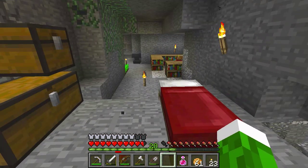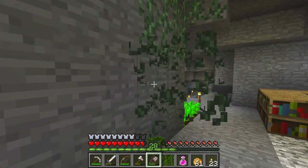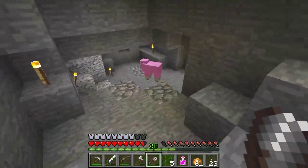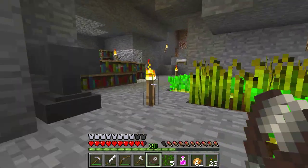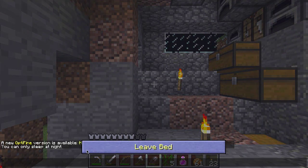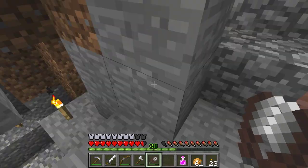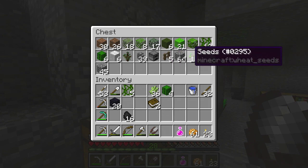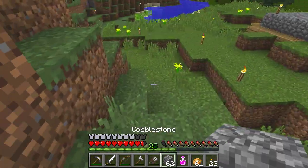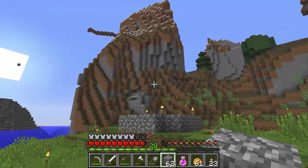I'll grab some levels and enchant whatever I can — they desperately need my fortune pickaxe. Hey Charlie, I still need to get a name tag for you. Let's sleep this night away. My entrance is open, that's not a good thing — I need some blocks to close this up. Creeper, don't come near me, I don't like the creepers when they blow.